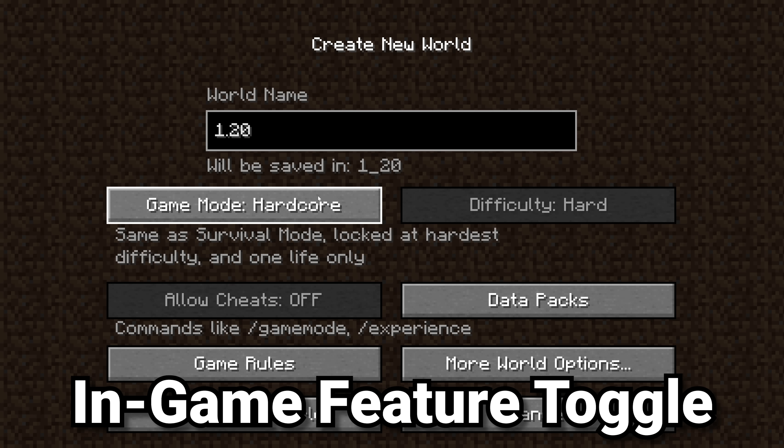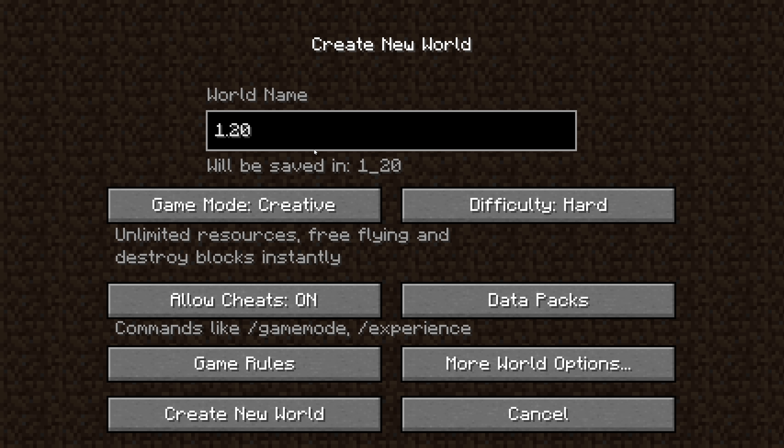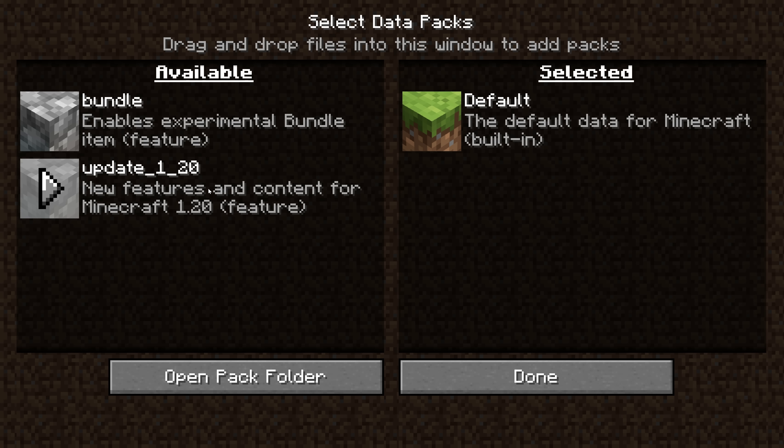Go over to Single Player and Create New World. You can name it whatever you want and set it to Creative or Survival, though I'd generally suggest Creative for these tests. Go down to the Data Packs button and click it — this is the new Content Toggles feature.